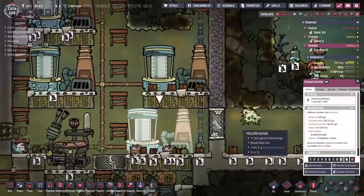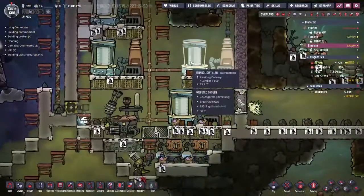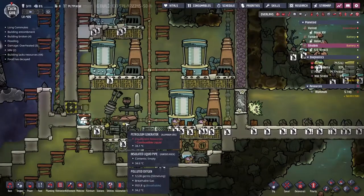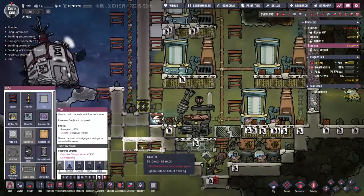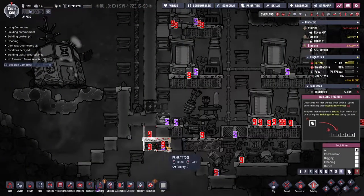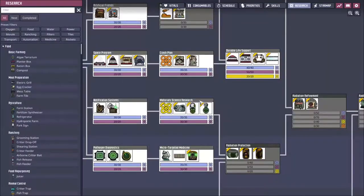The lumber gets put inside these ethanol distilleries — it turns out it's quite low on the list of priorities, so once everything's been swept up maybe it will go in. The ethanol is produced and pumped into this petroleum generator, which will just burn the ethanol no matter what. Oh — research complete! We did it! That's exactly the next thing we're going to be moving on to. Look how quick that happened — just had to dig a little bit out.